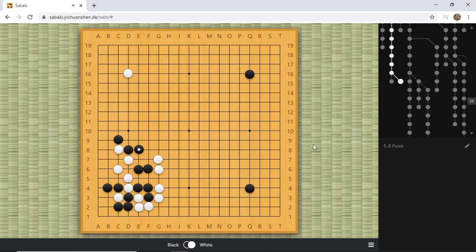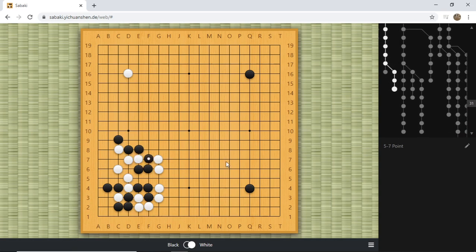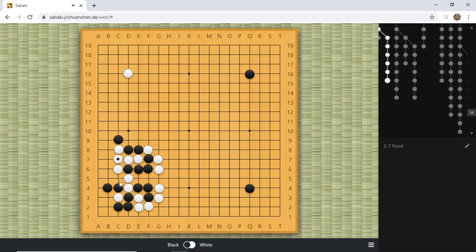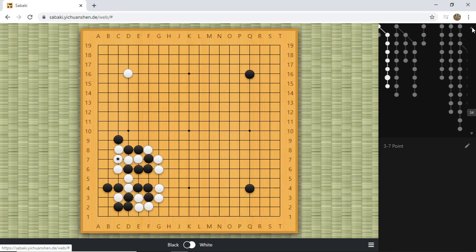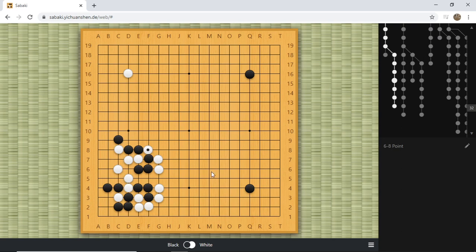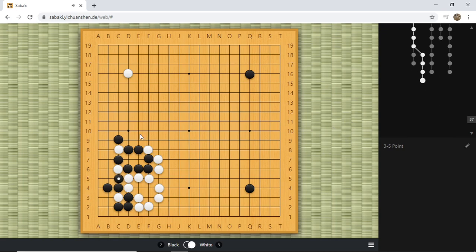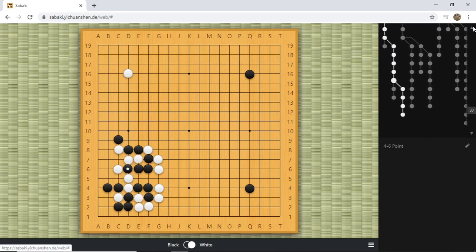We cannot block because there's an atari. We extend, white pushes, black pushes. Looks like black is in a very dangerous situation, but white cannot play the cut because black can atari. If white plays the cut, black can capture the two stones. If white tries to kill these three stones, we can kill the two stones. When white captures, black secures everything. That's pretty much game over for white because this amount of territory is way too much, and black has more stones outside.